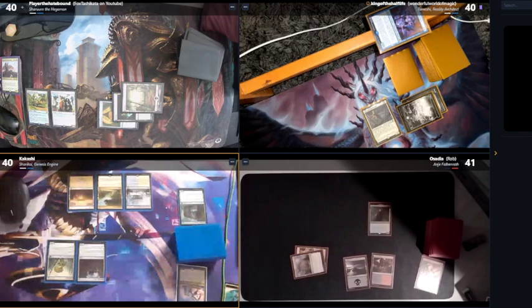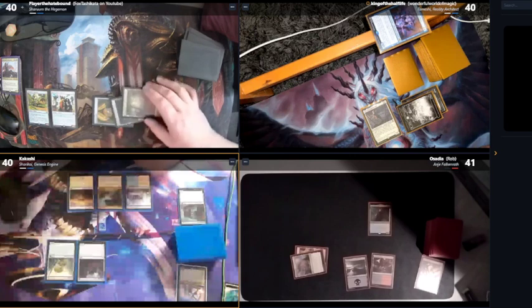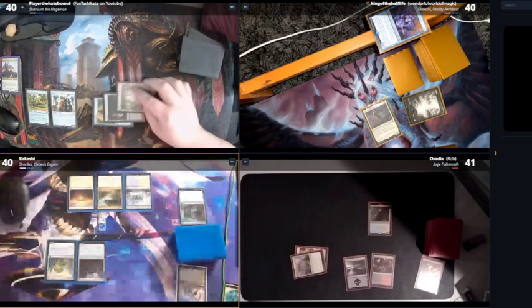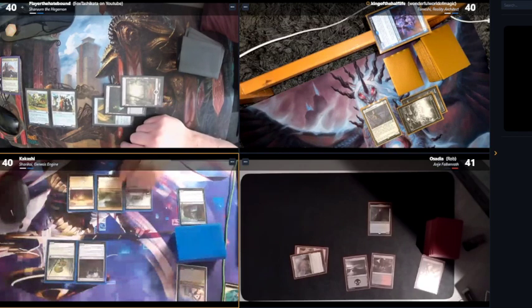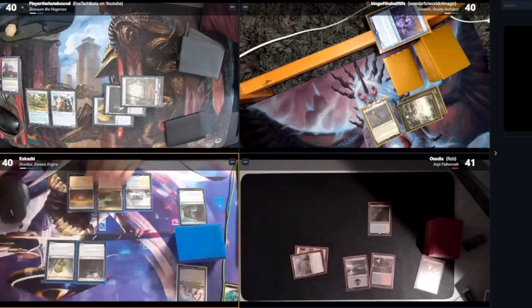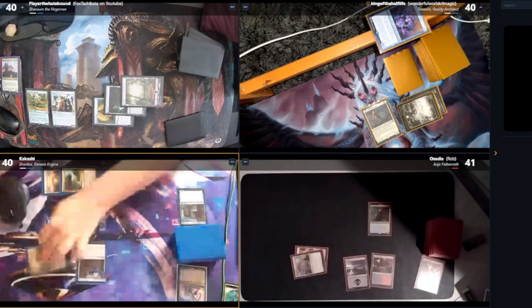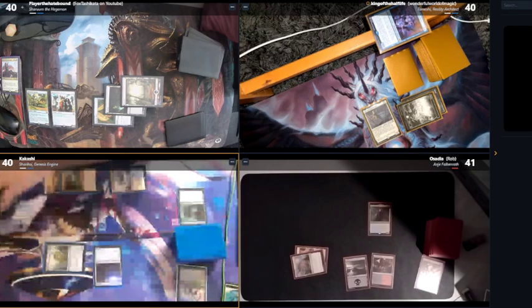The more interactions you have, the scarier people think you are. You are more scary, though — however, that does not mean you're gonna win. Do you have a blue source? Zuri's Signet gives a blue source. Oh, you do have a blue source — beautiful. Exotic Orchard only works for land — yeah, I've got an Island. I've missed two land drops.